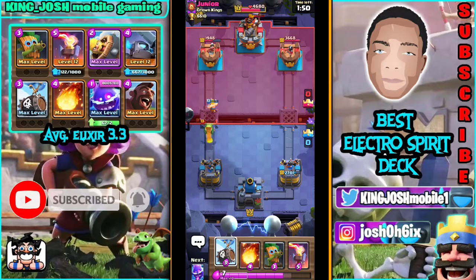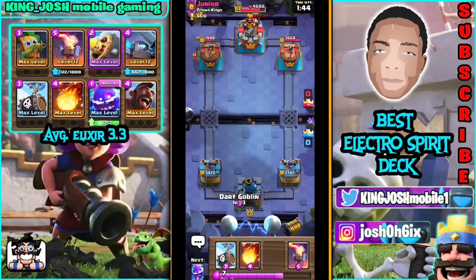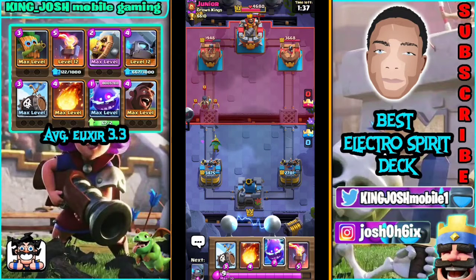I'm going to increase pressure once again with my Skeleton Barrel. Hopefully he doesn't just deploy that annoying Golem. Nightwitch start already — I don't think he has enough elixir for the Golem, so I'm going to start with that Goblin. He's probably going to go with Prince — or nothing. I'm going to increase pressure just in case. He survived, and that Goblin survives, so this should be really nice for us.